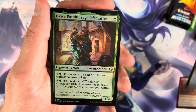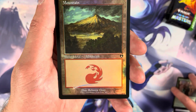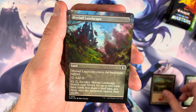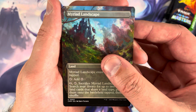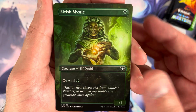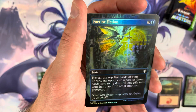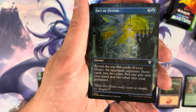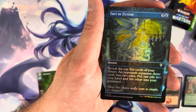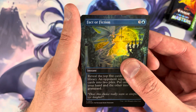We start off with a fancy Rebecca Gray Mountain, then our first borderless uncommon — a Myriad Landscape. Nice. Then we have a borderless Elvish Mystic, beautiful. Then Factor Fiction in foil — I really wanted to see this one in foil and it doesn't disappoint. I really love that yellow behind the blue mesh. It looks gorgeous.